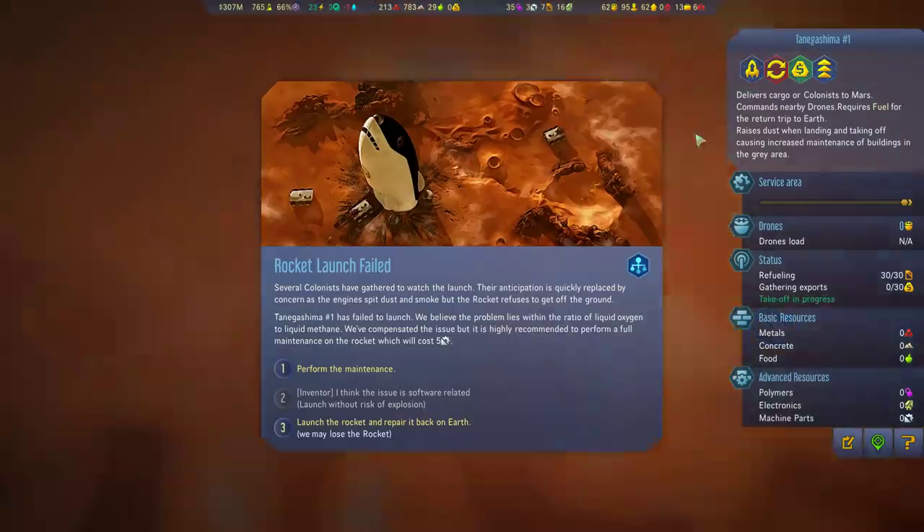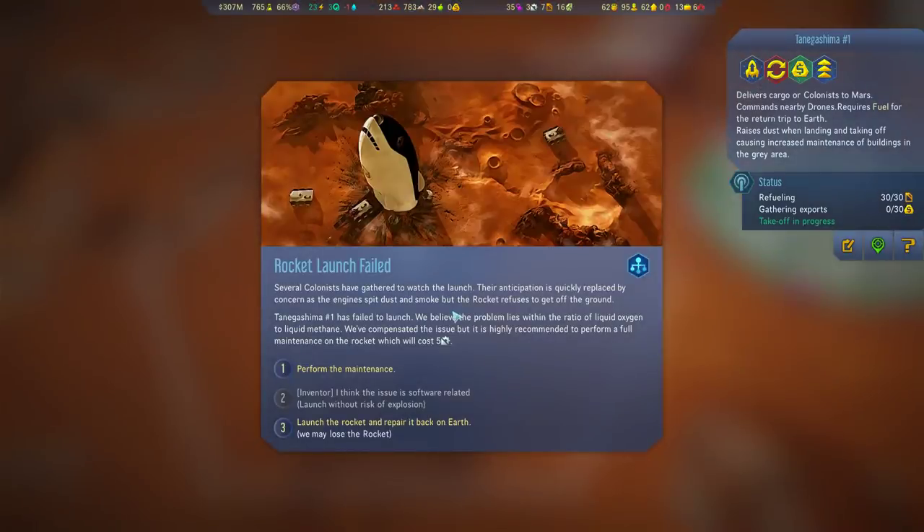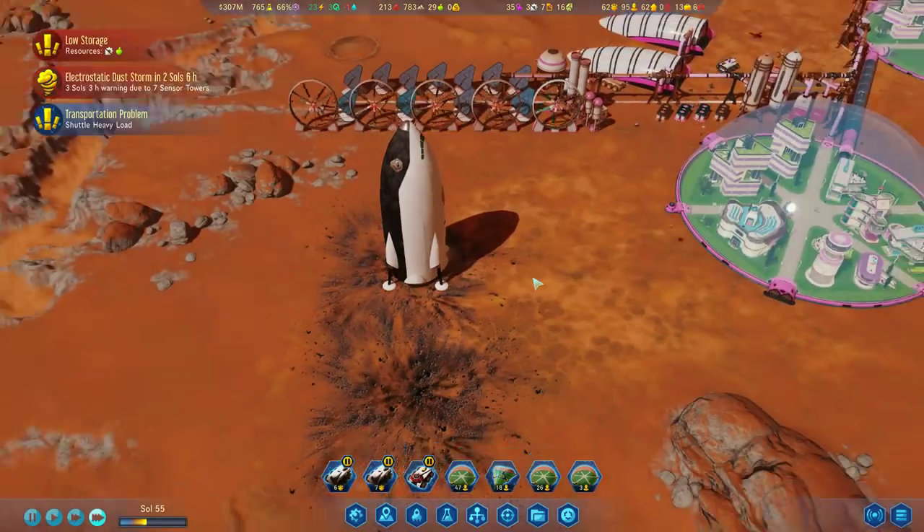You are ready to take off, so please do. The colonists gather to watch the launch. The anticipation is quickly replaced by concern as the engines spit dust and smoke, but the rocket refuses to get off the ground. The rocket has failed to launch. The problem lies in the ratio of liquid oxygen to liquid methane. We've compensated the issue, but it's highly recommended to perform a full maintenance on the rocket, which costs five machine parts. I don't have the machine parts. I'm going to risk losing the rocket - what could possibly go wrong?